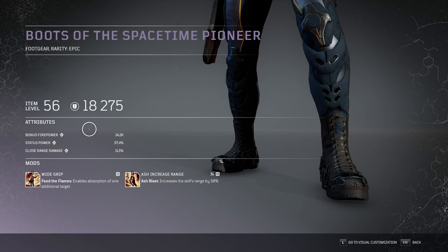For the boots, I'm using something with bonus Firepower, status power, and close range damage. Ash Increase Rates is still mandatory in order to affect a lot of enemies in the area with Ash Blast and freeze them in place, debuff them, and everything. Wide Grip — even at tier 1 it's enough to get all our ammo back thanks to the Pax tree now. If you can replace this with the tier 3, I'll give you alternative options later.